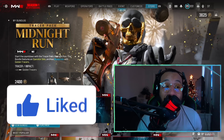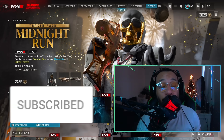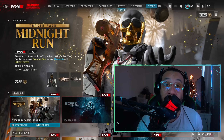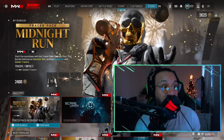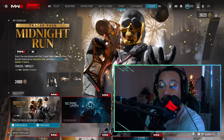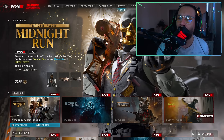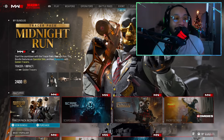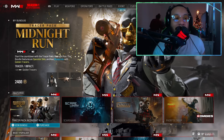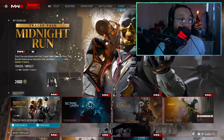It's called the Tracer Pack Midnight Run Bundle — 2400 COD points. I'm surprised they didn't want to sell this at 2800 COD points because that's how greedy these people have been lately. It says here: 'Start the countdown with the Tracer Pack Midnight Run. This bundle features an operator skin and two blueprints with golden tracers.'